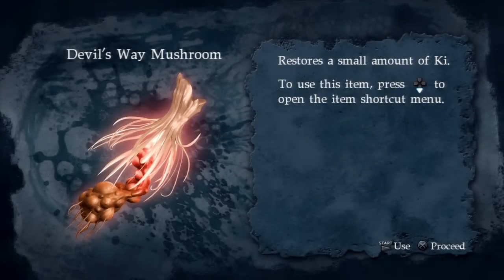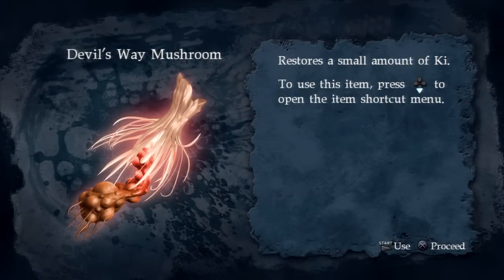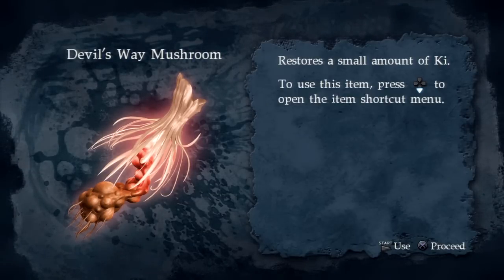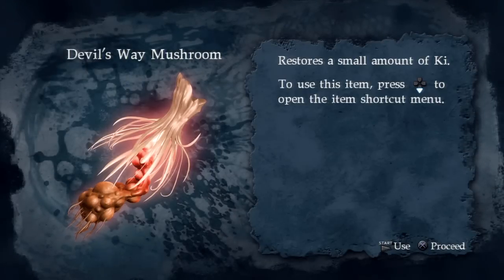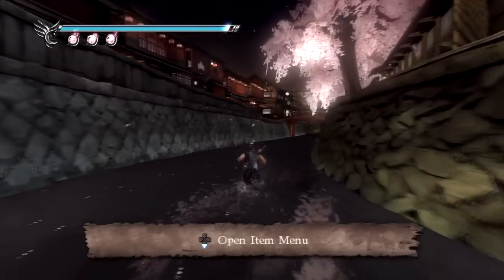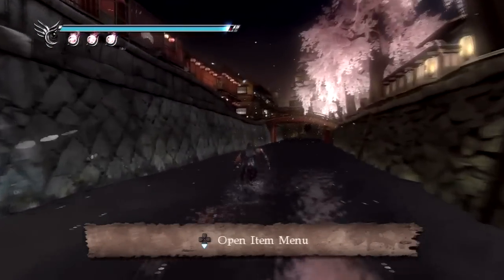We got a Devil's Way Mushroom. The Devil's Way Mushroom is pretty much like the Devil's Elixir of Life, and it will restore a small amount or restore your ki gauge by at least one point, if I'm not mistaken. So yeah, we can use that if we are running short on ninpo magic and want to use more ninpo.